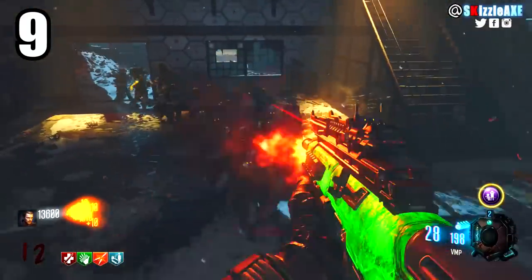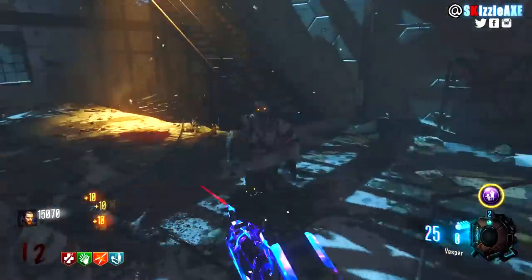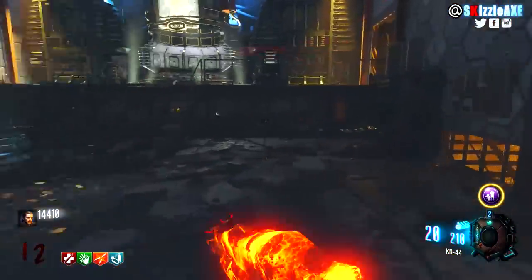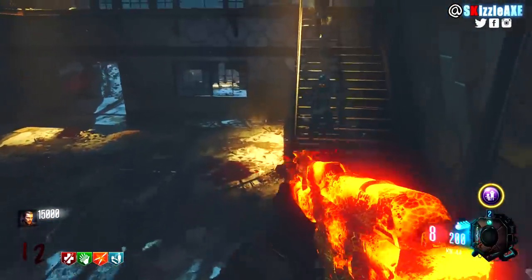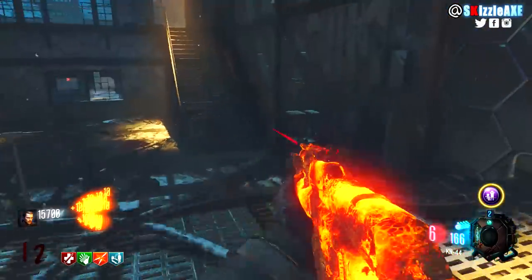At number 9 we have Der Riese or The Giant — the map that started everything. It's a great map with probably the best wall gun you can buy while training. If you like to camp, you can do the catwalk strategy and buy the KN-44, which is definitely the best wall gun in Black Ops 3 zombies, and you can pair it with the deadwire pack-a-punch ability.